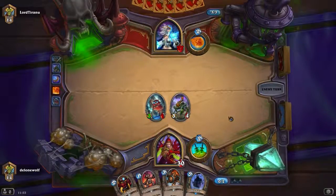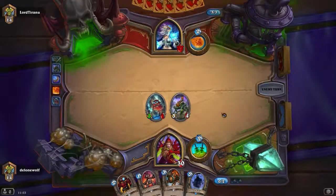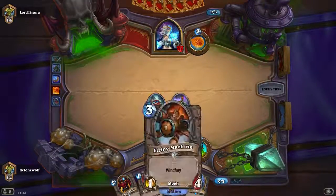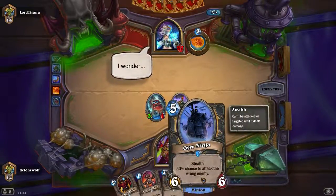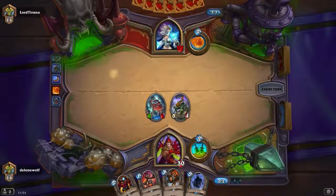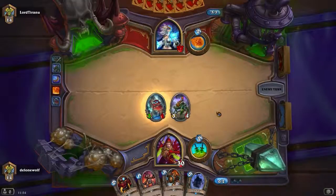If he wants to do nothing and just use the Fire Blast, that's fine by me as well, because I still have a 3/4 on the board. It looks like it's actually a pretty slow player here. Looking at my hero power — that is the Flying Machine Mech with Wind Fury, that's pretty cool too if you can pump that one up a little bit. And of course my Ogre Ninja looks pretty cool.